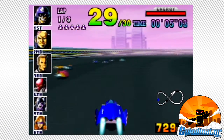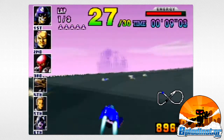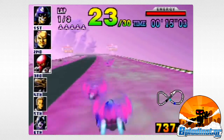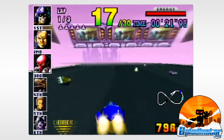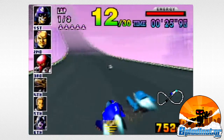The original F-Zero made for a stunning demonstration of the Super Nintendo's Mode 7 technology, and so too does F-Zero X show off its system's capabilities — not with more detailed graphics, but by taking full advantage of true polygonal 3D. F-Zero X takes players through grand spiraling tracks full of twists and turns and tubes.